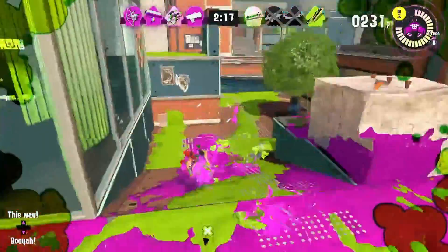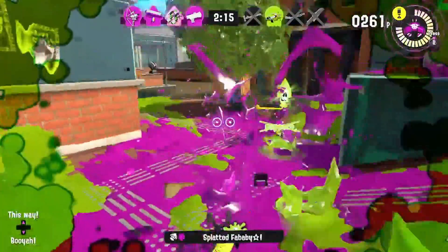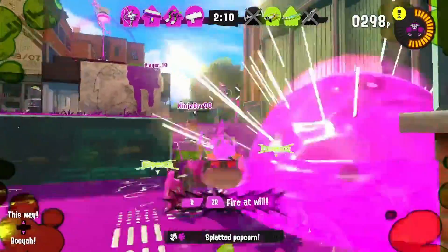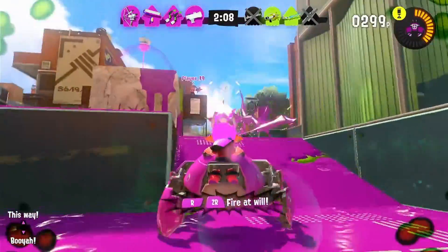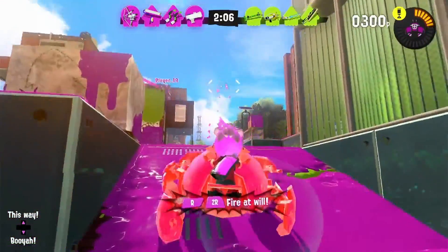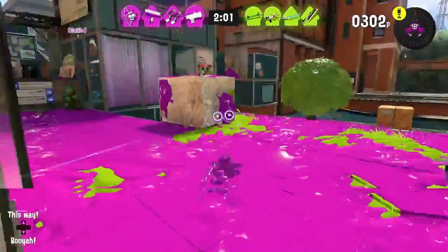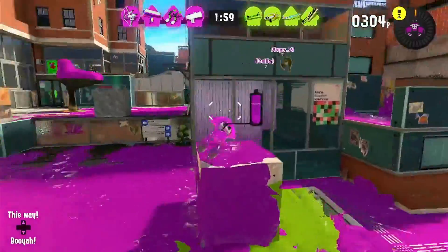This baby allows you to roll around the area, up walls in ball form, and fire paint at your opponents as a crab by continuously pressing R and ZR together or separately. Please note that the Crab Tank only lasts for as long as your special gauge depletes, so be strategic when using it. Also, the Crab Tank can be destroyed by enemy fire, so be careful of your surroundings.